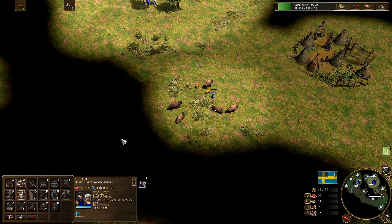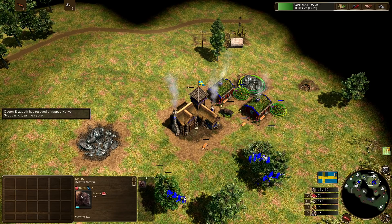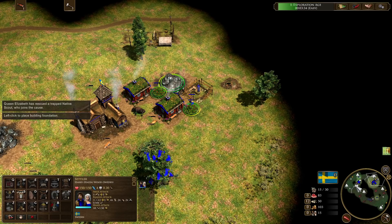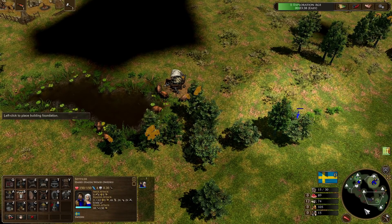If you run into any hunts, don't be afraid to just shoot them back and keep on walking out. With your first 135 wood, you're going to drop down torps in your base. It's really important that you drop these torps down in your base instead of dropping them out on expansions — really, really important, and I'll talk more about that later.